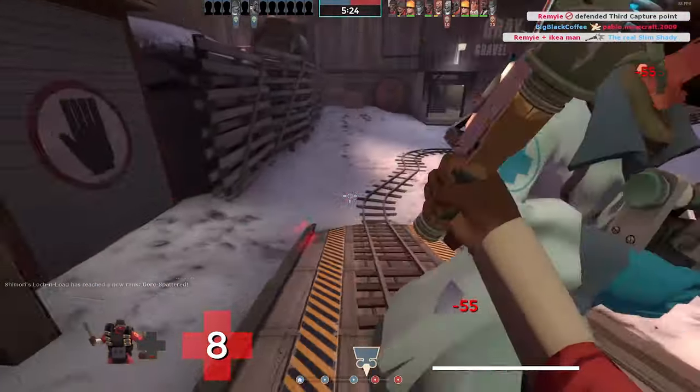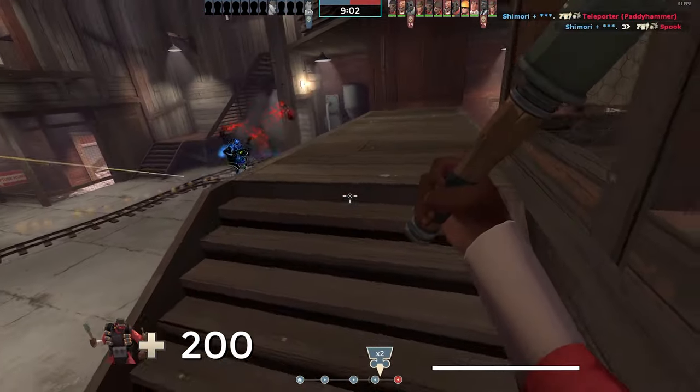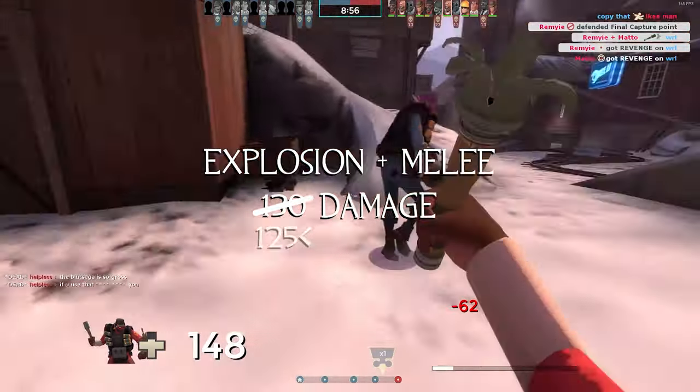The first hit to an enemy will cause the grenade to explode, plus you deal melee damage. The explosion and melee hit combined can deal up to 130 damage, but when put to use you usually deal less than 125 damage.